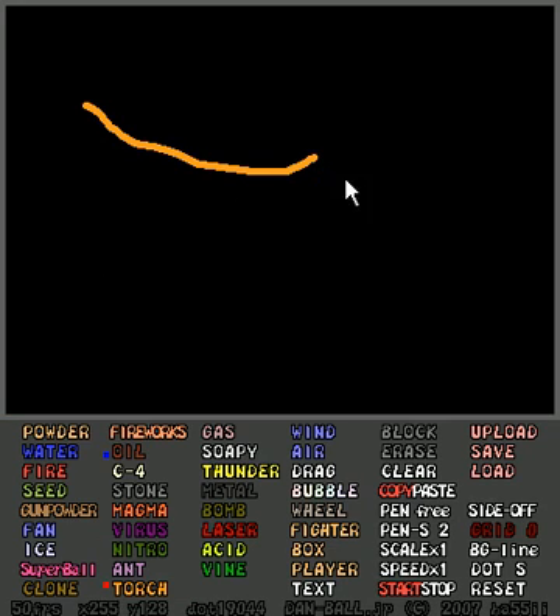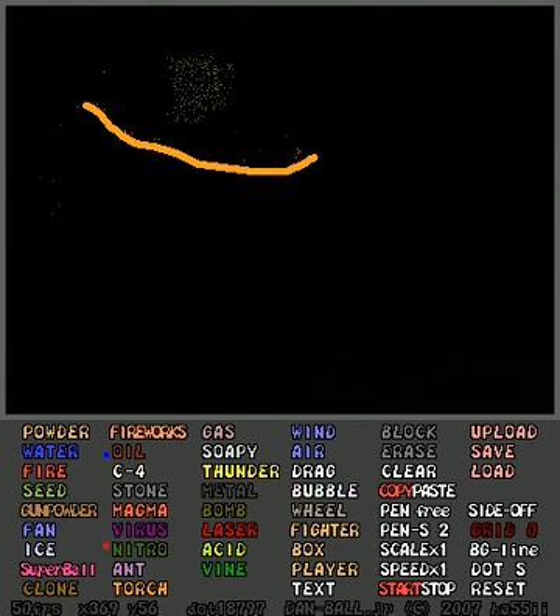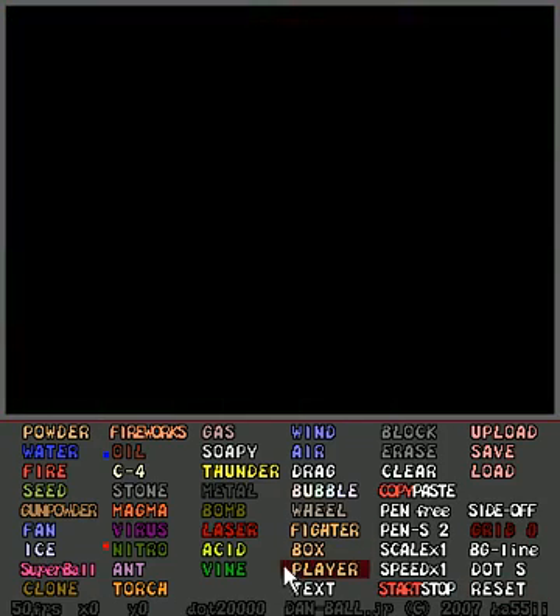A torch is a line of fire that burns anything that touches it. Dropped some nitro on there — boom!